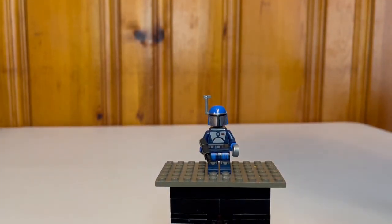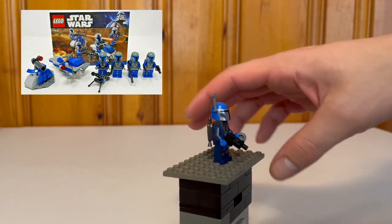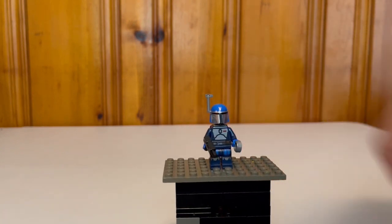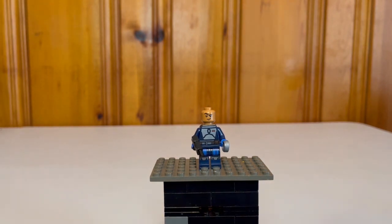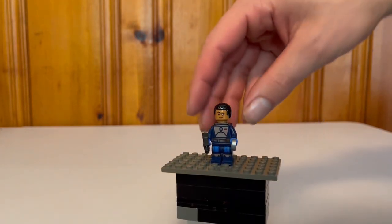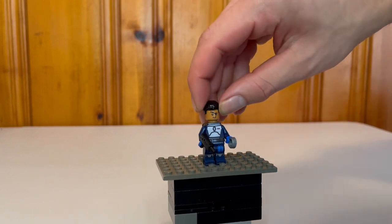Our next minifigure is the Mandalorian Fleet Commander. It reminds me of the Clone Wars Mandalorian battle pack. Very generic Mandalorian print, but it does come with the jet pack, helmet attachments including an antenna, a blaster, and a grenade. He has a double-sided head and comes with a hairpiece as well. Not bad altogether — it's a minifigure I like, though not unique.